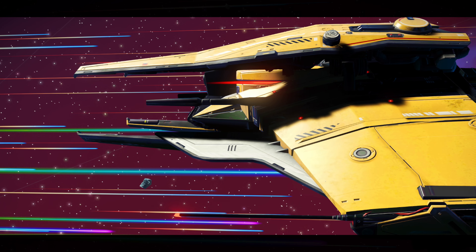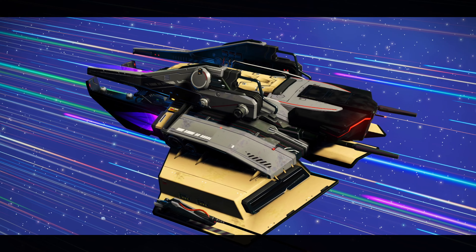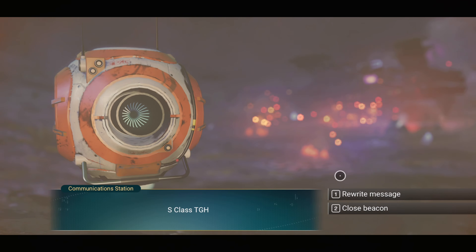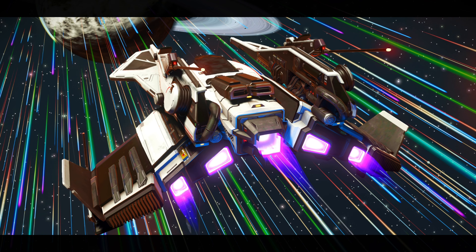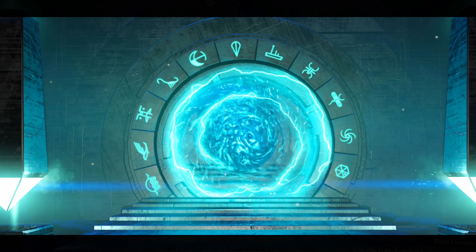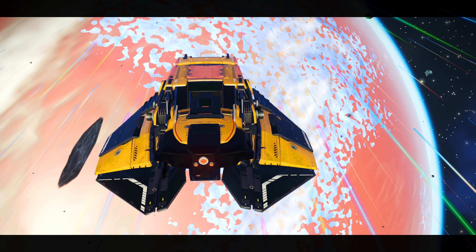Now the important stuff: multiplayer must always be disabled. Beacons and save points will be placed at every ship's location. On top of that, a portal address will always be shown for every ship, on the ship itself. All ships are always in Euclid. Let's begin.